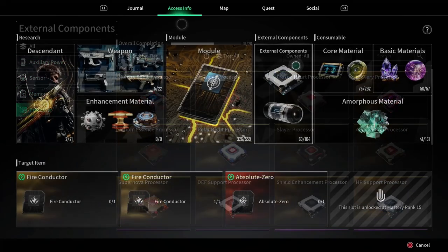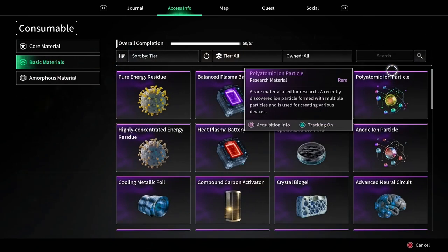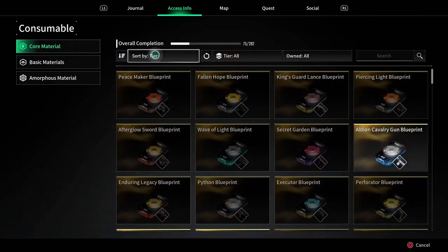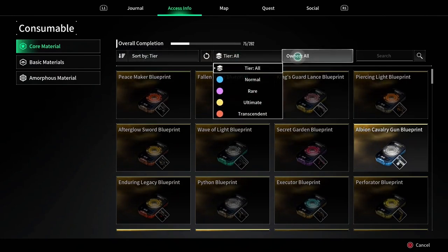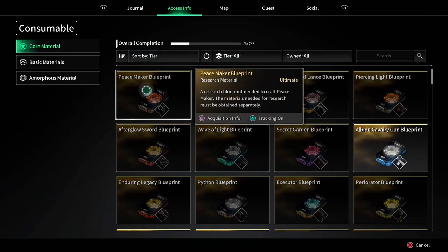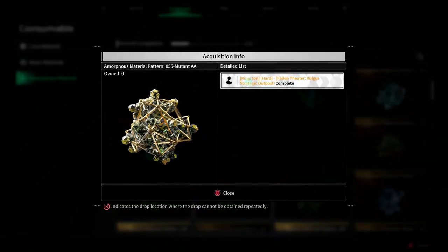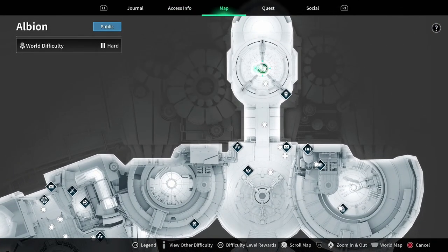That's under the full list — you can search them by each piece if you want. Same thing goes for consumables: here's your core material, your basic material, and your amorphous material. In any one of these menus you can search what you're looking for by tier, whether you own them or not, and so on. If they're grayed out you don't have them, but again Acquisition Info tells you where you can go get it.